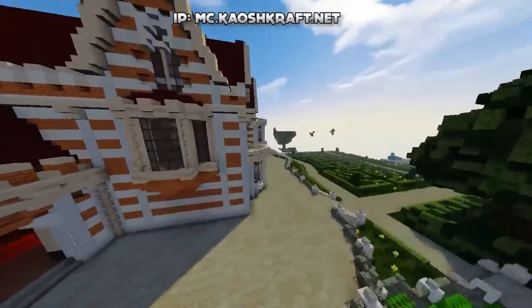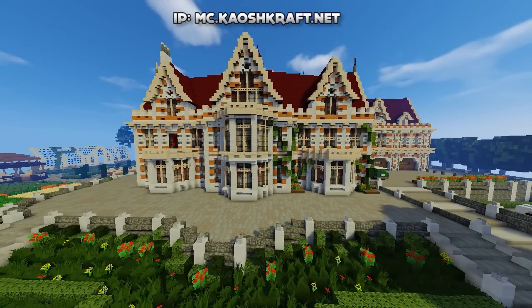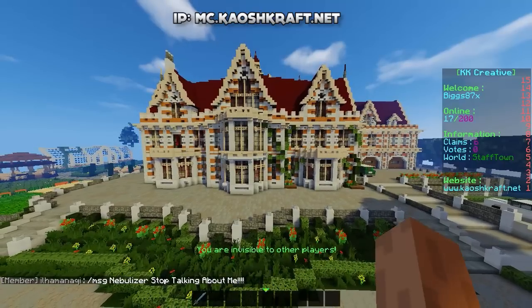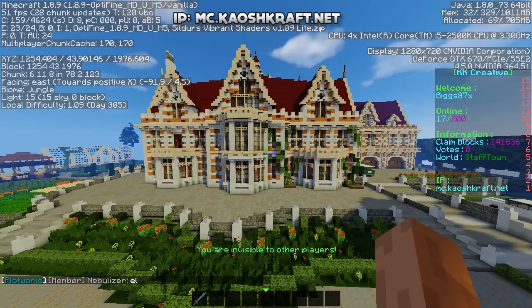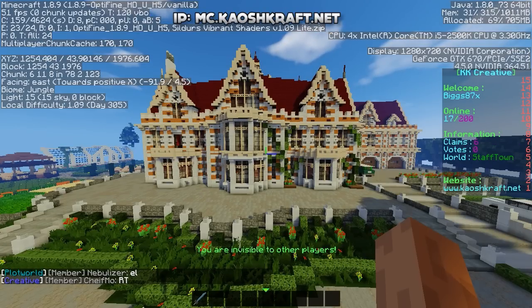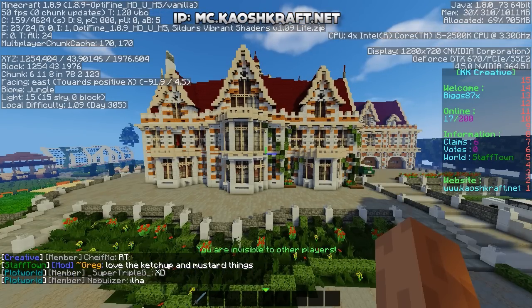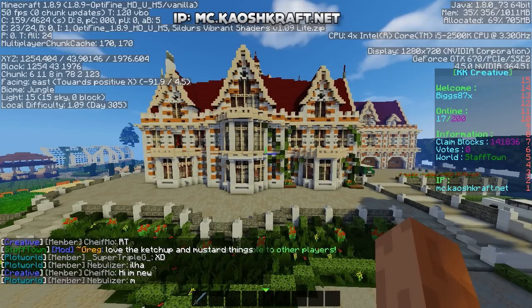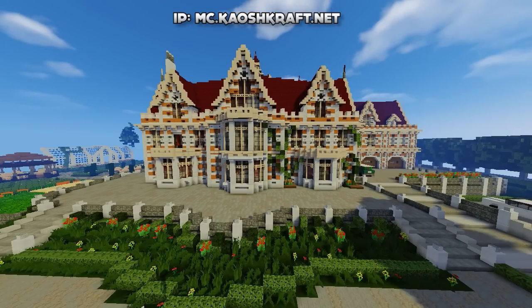We have a nice big custom tree with a bench there finishing it all off. I think that is all of this mansion — sorry if I rushed it a little bit, there was so much to go through and I didn't want the video to be 30 minutes long. If you want to come and check this out for yourself, the coordinates are on the screen. We are in Staff Town on the Creative world. Thank you so much for watching, I really hope you enjoyed it, and I'll see you again in another server tour!